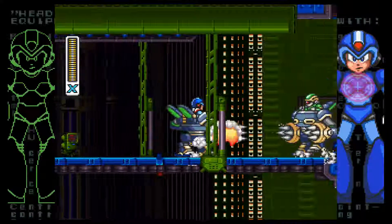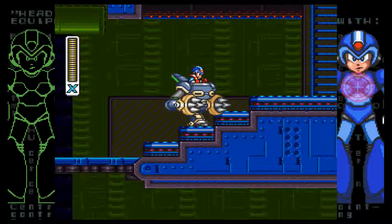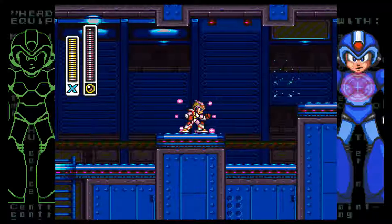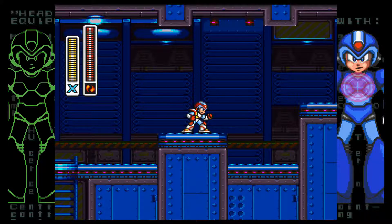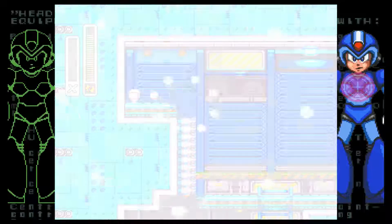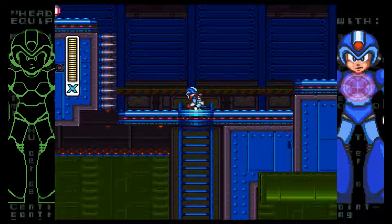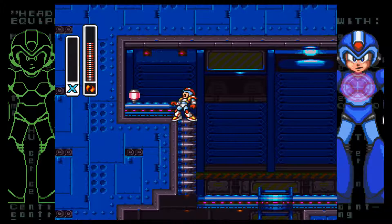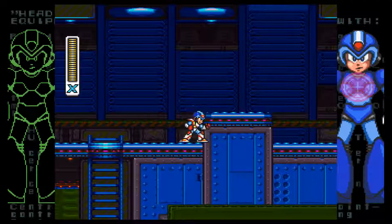The charged Speed Burner is going to be immensely useful for getting certain power-ups, including the Heart Tank we're heading to get right now in Wheel Gator's stage. I don't remember if this game has save stage — hold on, Select will tell us — no, this isn't Mega Man Legacy Collection, this is Mega Man X Legacy Collection. So here's the skinny: we're gonna charge up the weapon. That's the risk — we need to air dash just above those spikes to get up on that ledge and get the Heart Tank.